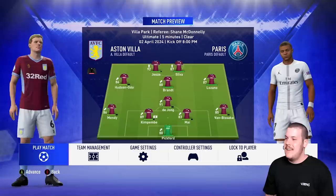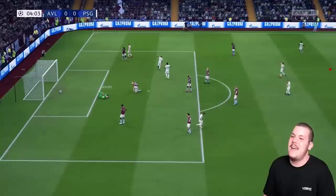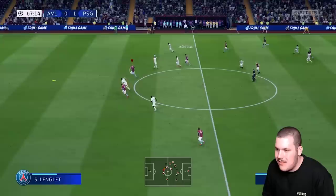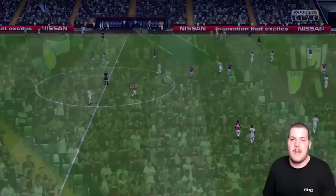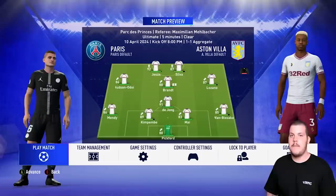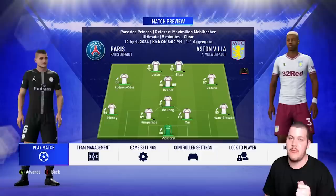PSG take the lead through Kylian Mbappe early on — we haven't even touched the ball. But Julian Brandt's beautifully timed run sets up the equalizer and we draw 1-1. PSG have the away goal advantage. The second leg is at the Parc des Princes — the simple fact is we need to score because if we don't, PSG go through on away goals even if it ends nil-nil. Wesley makes it 1-0 for PSG, then Mbappe gets a second — we're in serious trouble. Jesus gets one back but it ends 2-1 and we're eliminated. That's the end of our Champions League run for this sixth season.